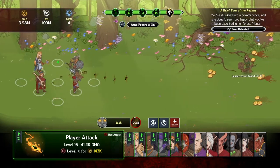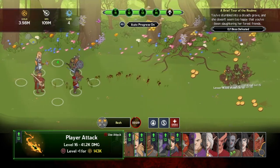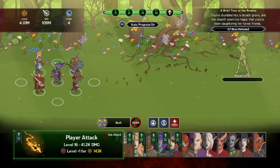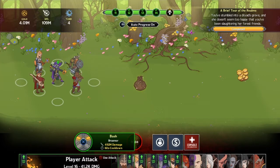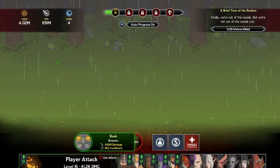We've stumbled into a dryad's grove and she doesn't seem too happy that we've been slaughtering her forest friends. Looks like we're going to fight a boss - there she is. That was way too easy, but that's because I've been sitting here farming while preparing for this gameplay review. Let's collect all those gems. Normally the bosses will probably be harder.